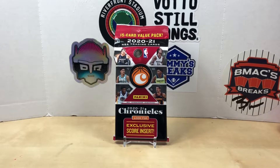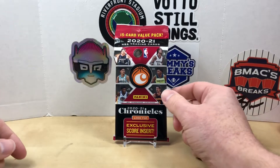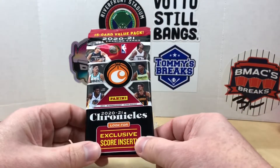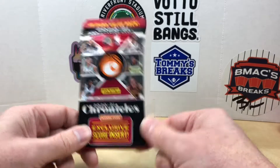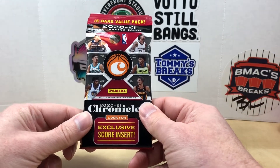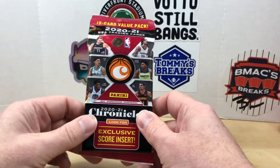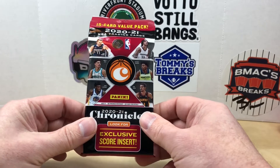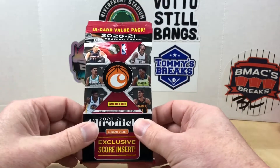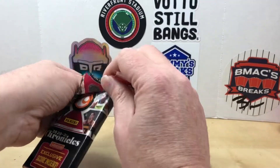Hey, what's going on everybody, welcome back to Grizzly's Cards and happy Fat Pack Tuesday! We are doing basketball this week and I have this 2020-21 Chronicles fat pack — it's a 15-card value pack. We should get the exclusive Score insert in this one. I don't think I've opened any of these up yet. I've done blasters and mega boxes of Chronicles, so this'll be the first time doing the fat pack. You can find these in stores — I think they're about seven bucks. If you're new here, make sure you hit that subscribe button, and everybody do me a favor and hit the like button — it really helps out my channel.